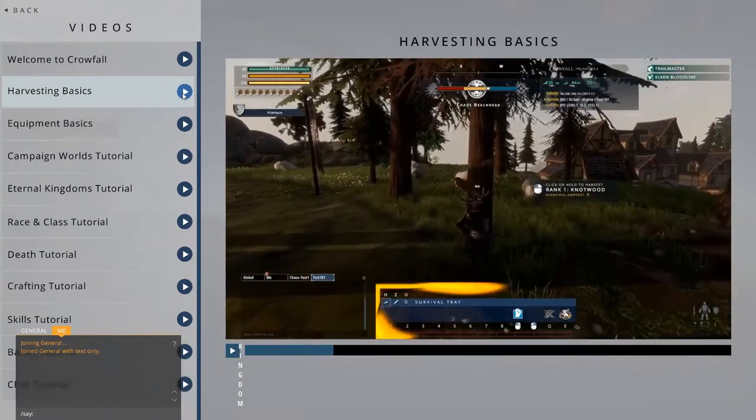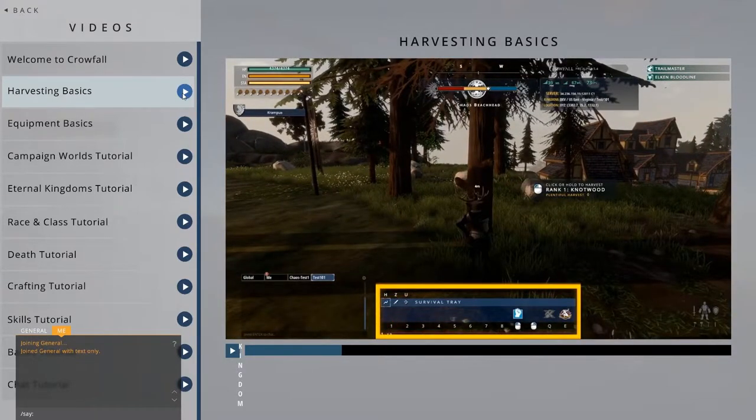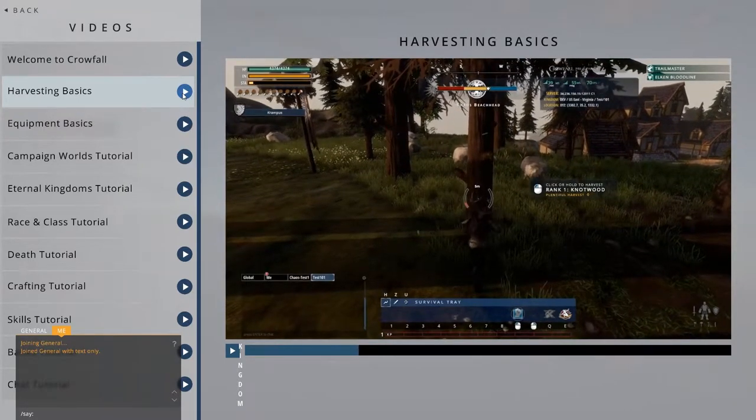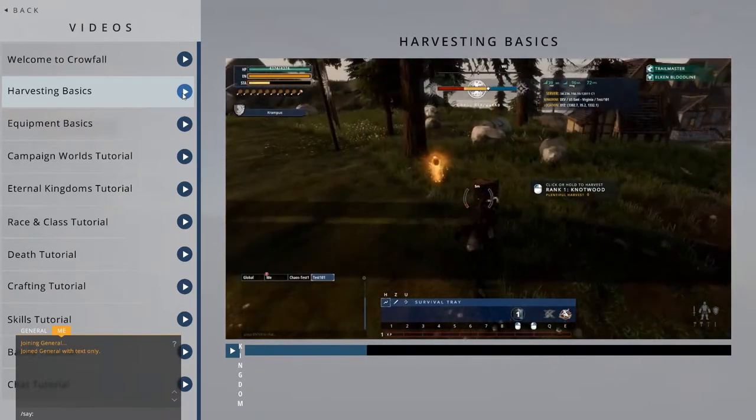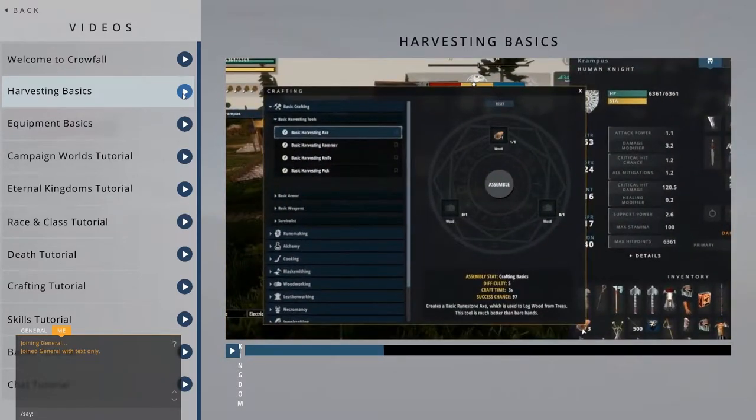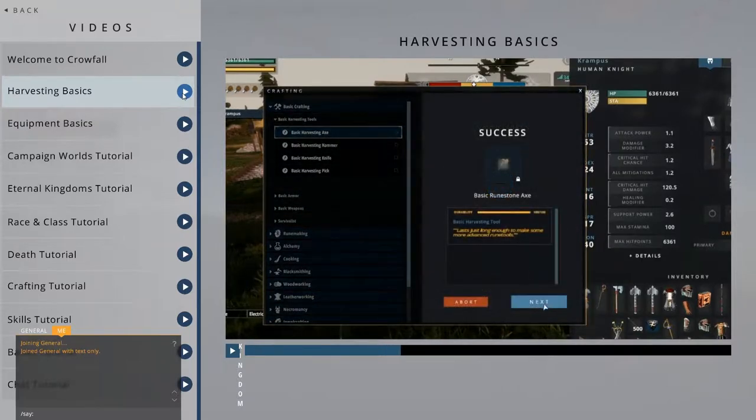First, make sure you're in the survival tray. You can press H to switch to it. Then, find a knotwood tree and use your left mouse click to attack it. As you do damage, you'll see resources fly out of it. You can use these to craft harvesting tools, or you can barter for them with other players.